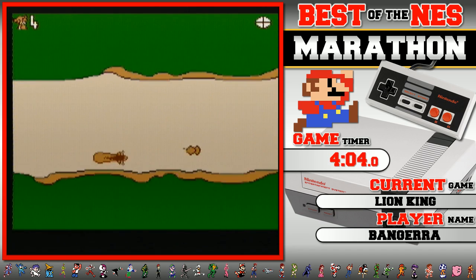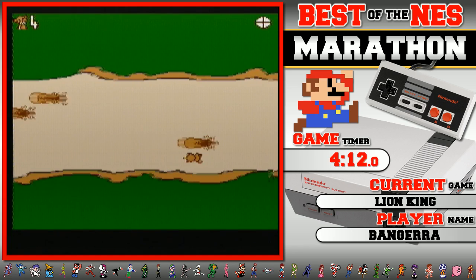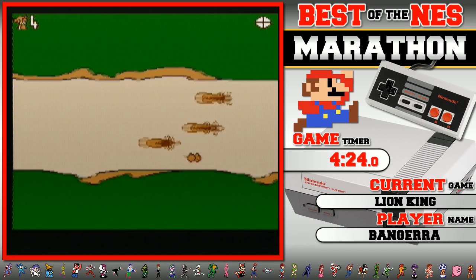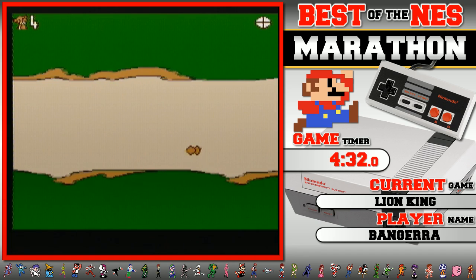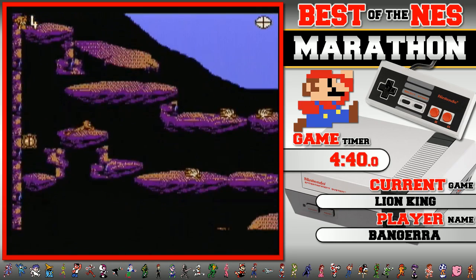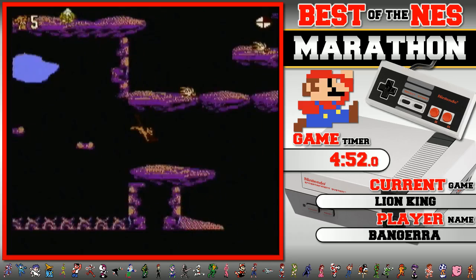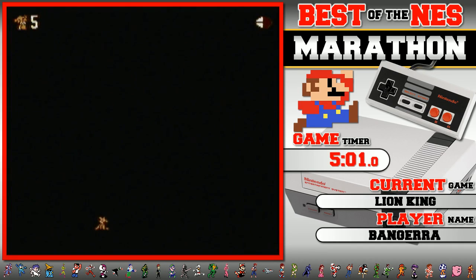Gazelles? They are supposed to be wildebeest — wildebeest without legs or any other features that would indicate that. This is not LJN — this goes beyond LJN, this is Virgin Entertainment. Someone in chat is asking if it was LJN. Virgin Entertainment did some amazing stuff late in the NES library — they did Jungle Book, Lion King, and Aladdin on NES, and those are all three masterpieces.